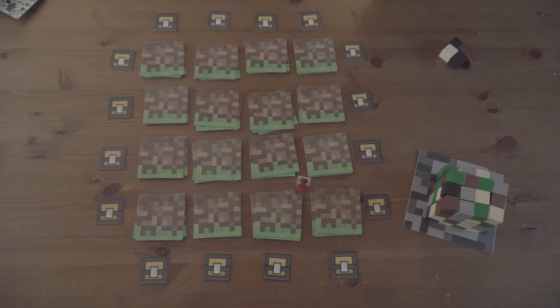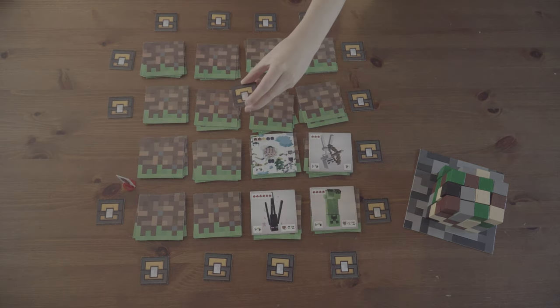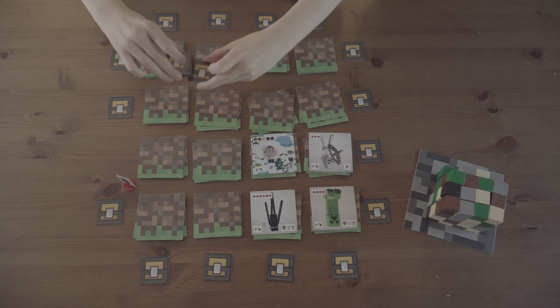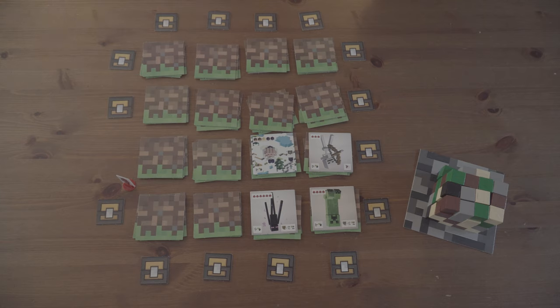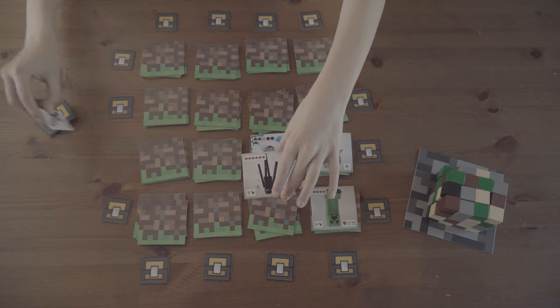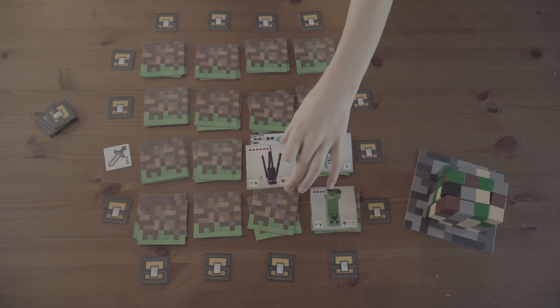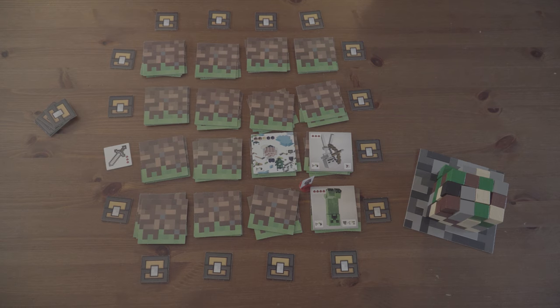You can also build structures. To do this, you'll need the required amount of material cubes as shown on the card. You can also collect weapon tokens — your player will need to be next to the token in order to complete this, and you then take your token and add it to your collection. The final action you can perform is encountering a mob. You'll need to be next to the mob tile to perform this action, and then use one of your weapon tiles to defeat it.